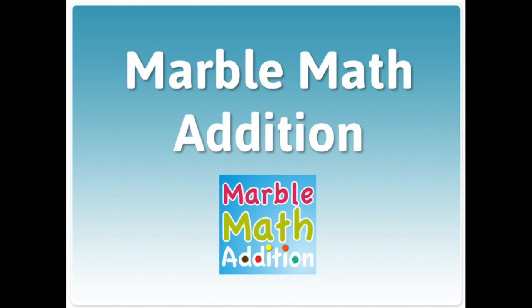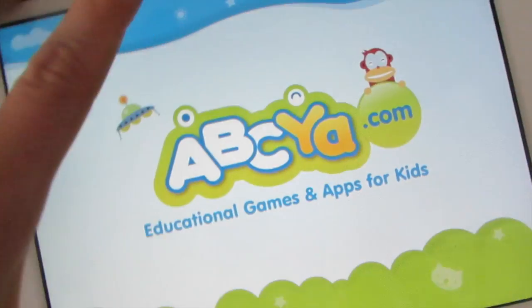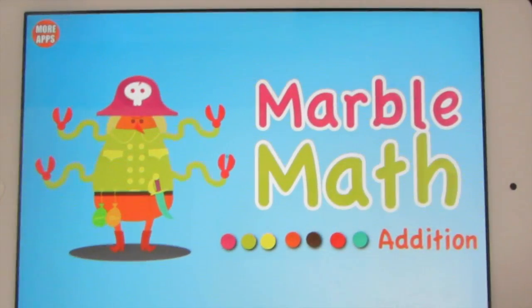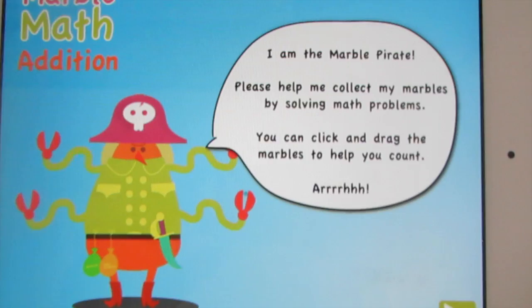To play Marble Math Edition, tap open and then press the green arrow. Press the green arrow again.